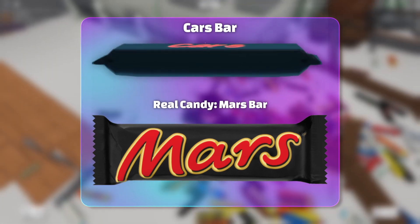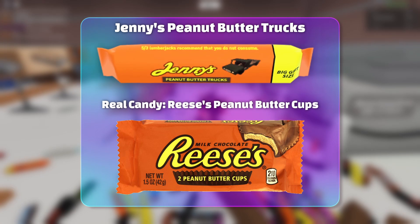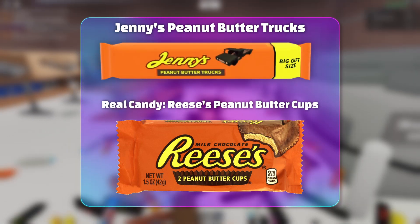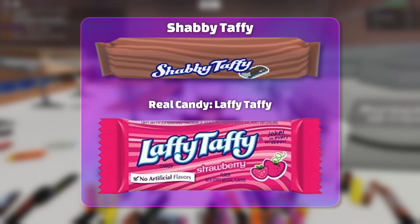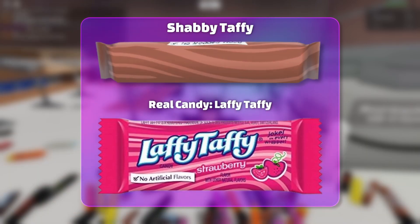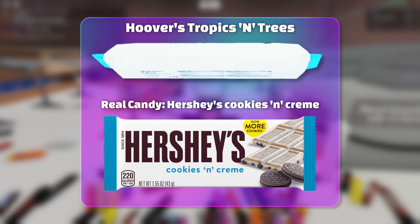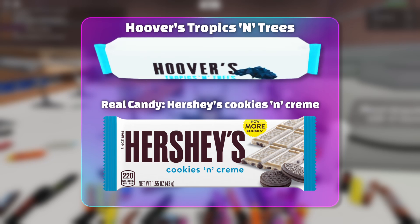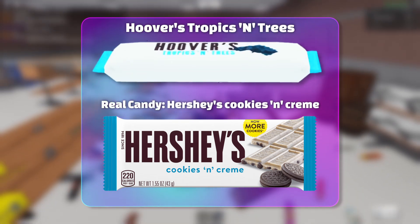First, we have the Red Signs candy, which parodies Red Vines. Then we have Junior Blueprints candy, referencing Junior Mints. Next, we have the Cars Bar, which is the Mars Bar in real life. Then we have Jenny's Peanut Butter Trucks, which is Reese's Peanut Butter Cups. Next, we have the Shabby Taffy, which references Laffy Taffy. Then we have Hoover's Tropics and Trees — that one is a bit more obscure — it's Hershey's Cookies and Cream.